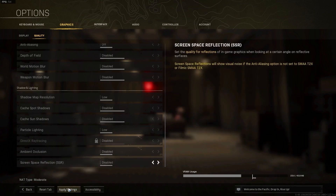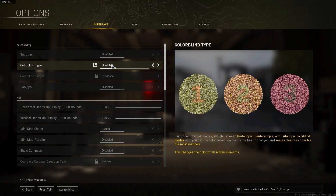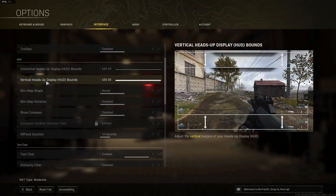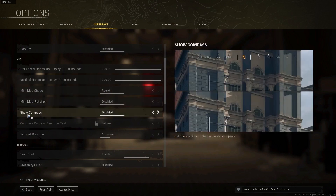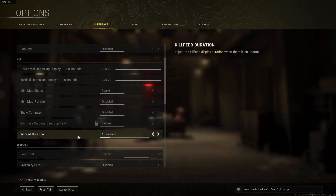Then go to Interface. Subtitles: select Disabled. Colorblind Type: select Disabled. Tooltips: select Disabled. Horizontal HUD: select 100. Vertical HUD: select 100. Mini Map Shape: select Round. Mini Map Rotation: select Disabled. Show Compass: select Disabled. Kill Feed Duration: select 10 seconds.